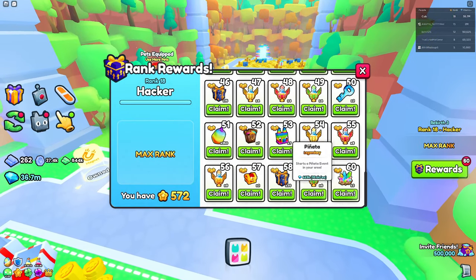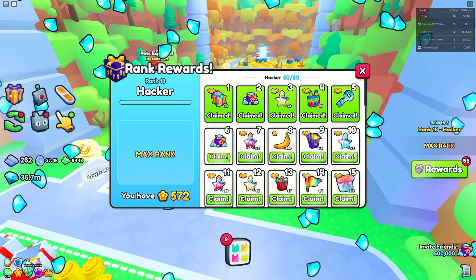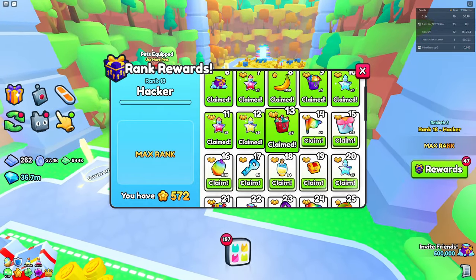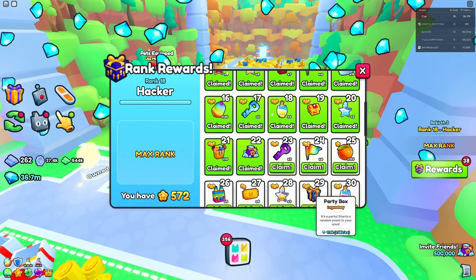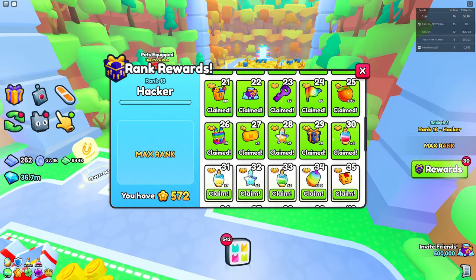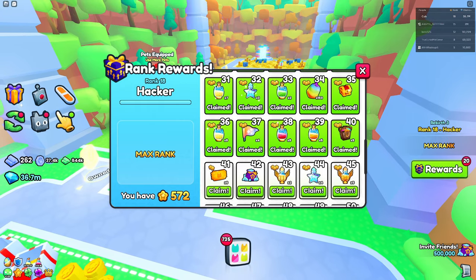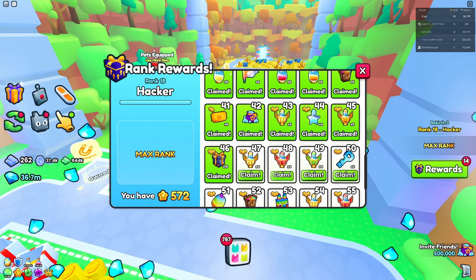We've got all of these rewards so we're going to be collecting them. Let's just collect all of these. We got some rank 6 potions, we got some flags, keys, piñatas, tickets, presents, gems, and you name it. We've got bundles — let's just claim them.